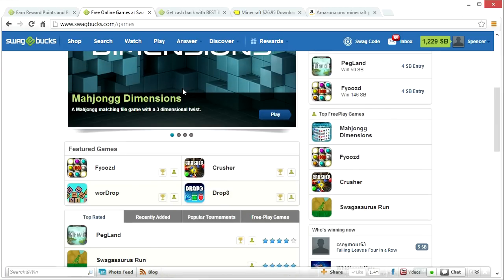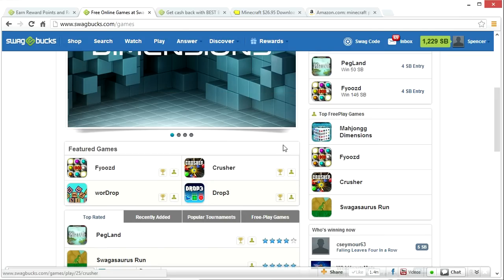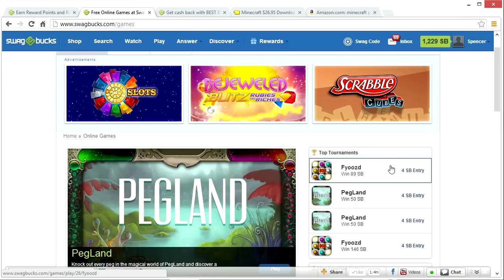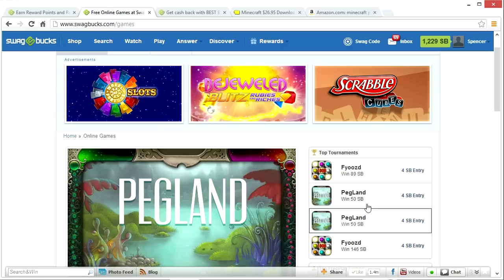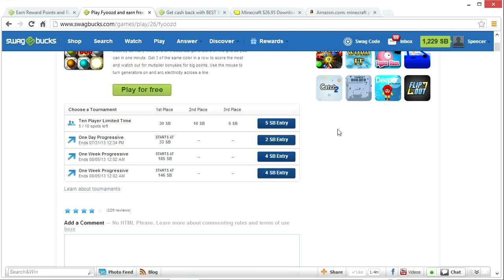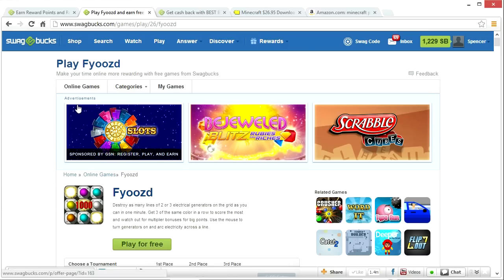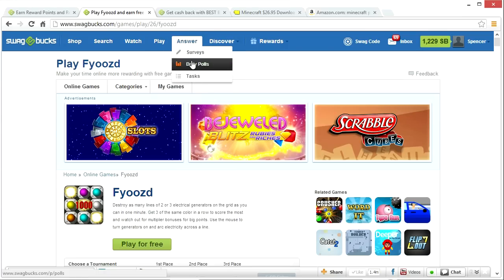The next method is the Play feature, where you can actually play games to earn swag bucks. It's basically like a gambling situation — there's a swag buck entry fee, but if you win you get swag bucks in return. For example, entering five swag bucks into a game: if you get first place you get 30 swag bucks, second place you get ten, and so on. It is a risk, but if you're good at gaming I recommend this option.